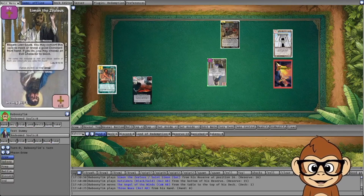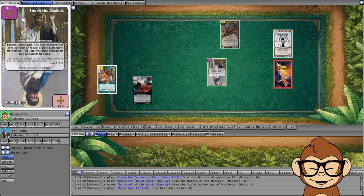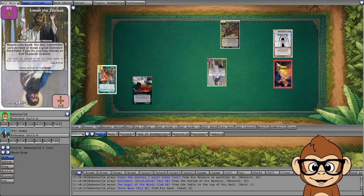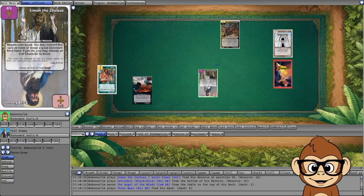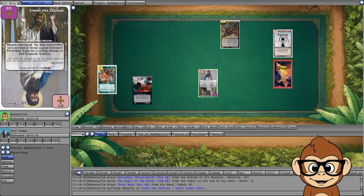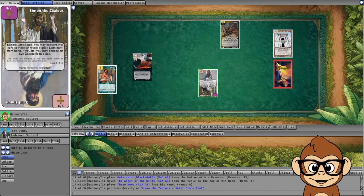Similarly, if an opponent uses a character like Simon who can convert himself to Meek, you can't target his ability to negate it once he's a different type of character. If they attack, use his ability, then flip to the Meek side, the Meek side doesn't have a special ability — you can't use Three Woes to negate his converting to Meek and choosing the blocker. That target doesn't exist anymore.